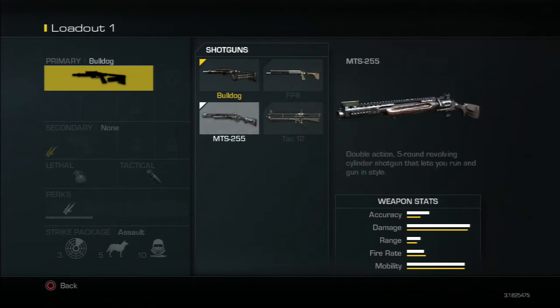Next we've got the MTS-255. This thing is quite good in terms of accuracy and damage. The only thing I really dislike is the fire rate, but that's at least bearable. However, the clip size is awful — it just runs out of bullets so fast and it takes quite a while to reload. So I would not recommend using this gun.